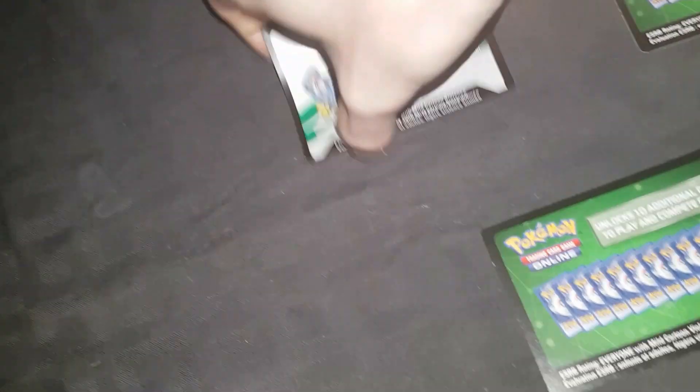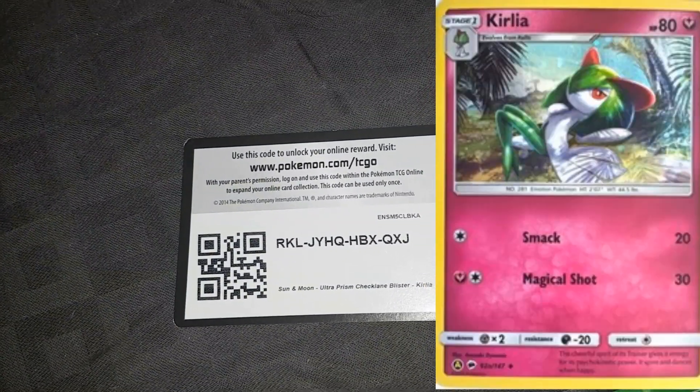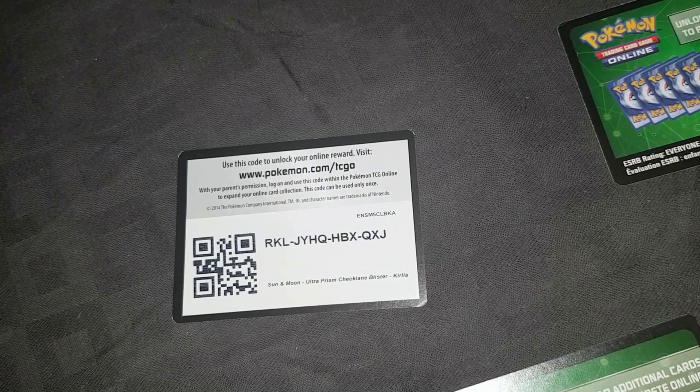Anyways, we're going to just get ready to do these. Alright, so our first one we have Sun and Moon Ultra Prism — check — clean blister. Kawaiya.